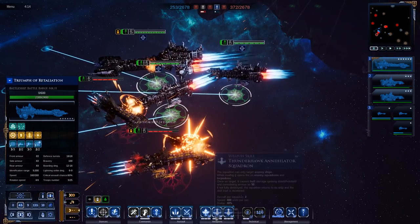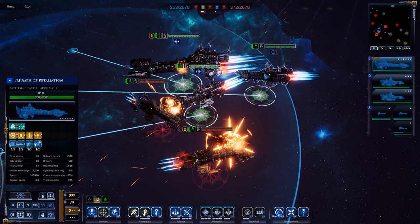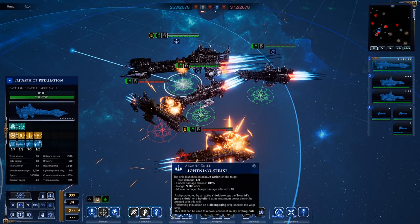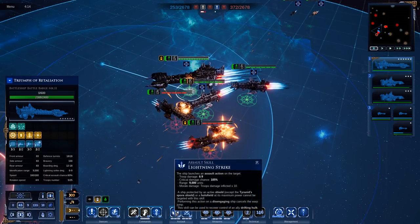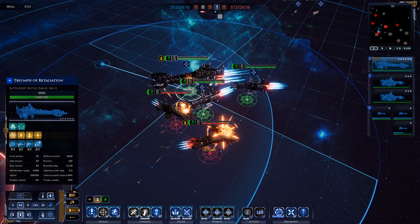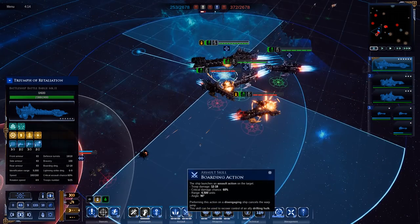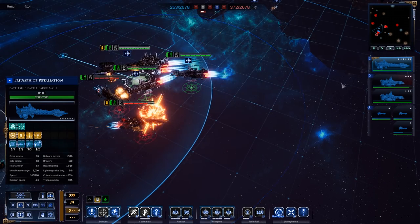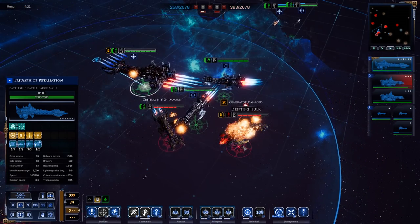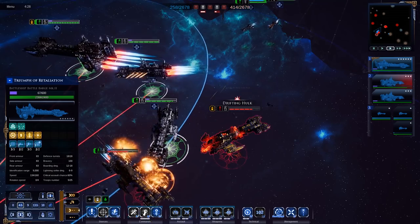All three boarding squadrons are out — side boarding action, side boarding action, side boarding action. With all of these going in, that ship should lose most of its crew. Sure enough: three crew remaining, and now it's a drifting hulk. If there's one thing Space Marines do well, it's boarding. Looking at the damage report: engines slagged, bridge gone, side batteries destroyed.